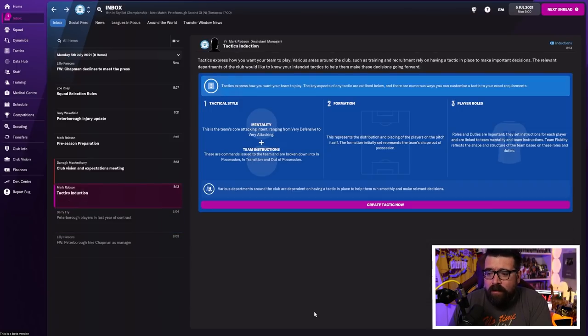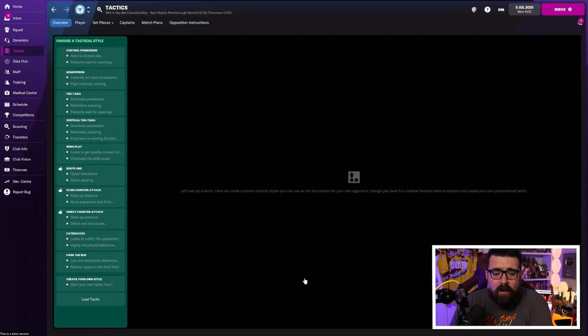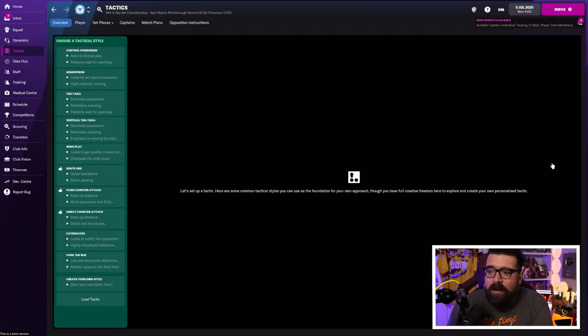We move on to the next thing: the tactics induction. There are loads of these induction tutorial things that come through to your inbox, scheduled to come out when they become relevant over the course of your first few weeks and even up to the first couple of months — the Data Hub tutorial doesn't come in until you've played three league games, so that'll be getting on towards September. Do not skip these if you're new to the game, because they give you really crucial information you need to understand the different elements of the game. I've been playing for many years, so I don't need to go through all the tutorials, but I'll click on this one just to show you how they function.